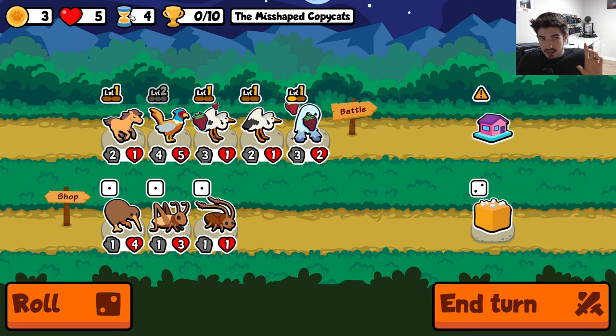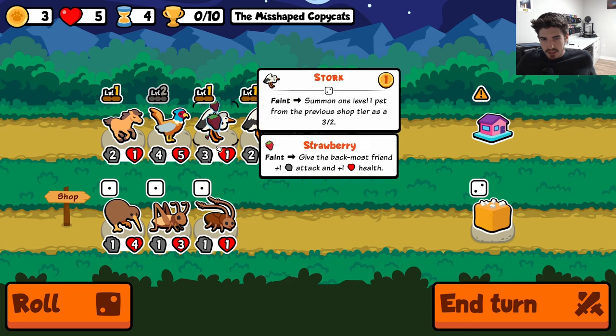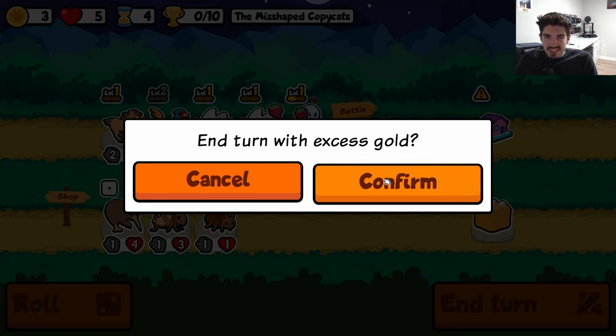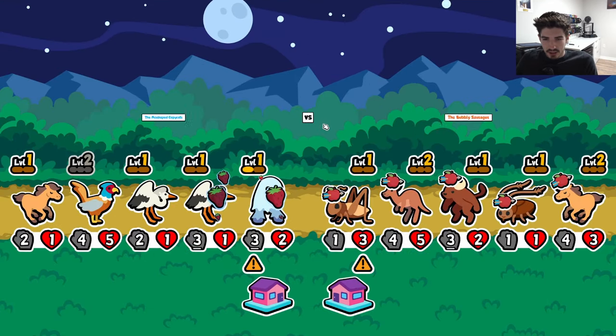So next turn we're gonna be tier three. I don't have anything I want to buy here, so we're just not gonna buy anything. Spend this three gold next turn - essentially see it as an avocado early, you know?